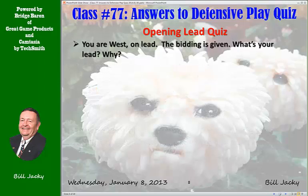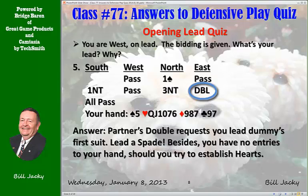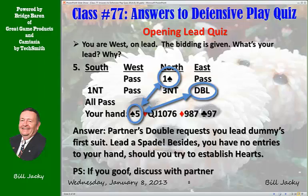Next hand. You're on lead again. The bidding goes: one spade, one no trump, three no trump. Partner doubles. Your hand is pretty bad. What do you lead? Partner's double tells you what to lead — he tells you to lead Dummy's first bid suit, which is spades. Your heart suit is never going to set up anyway, and if it did, you have no entry to your hand — your hand is dead. Make the best of the situation by leading that spade for partner. If partner doesn't understand it and you goof it up, discuss it with your partner, because that's what his double means.